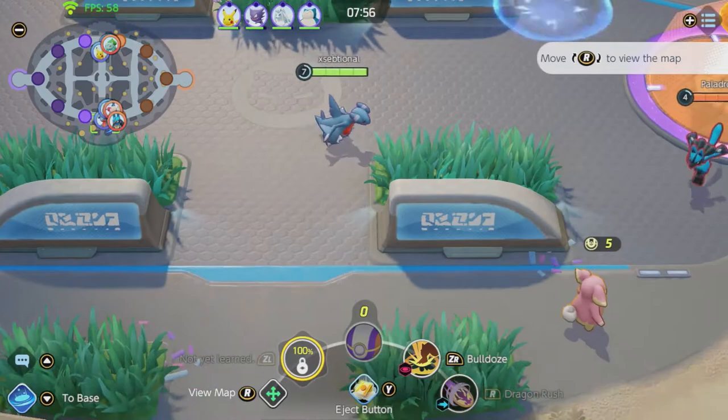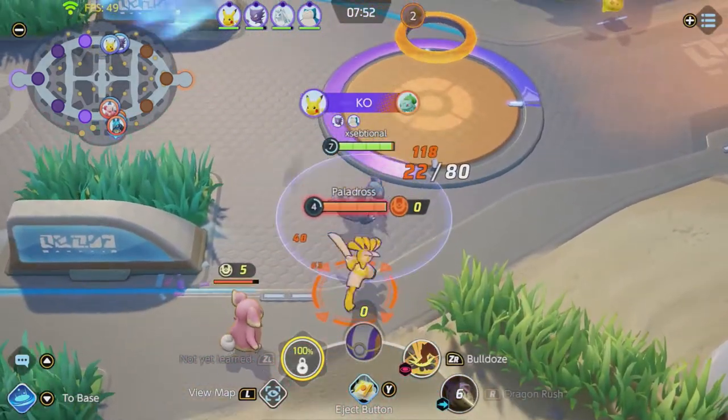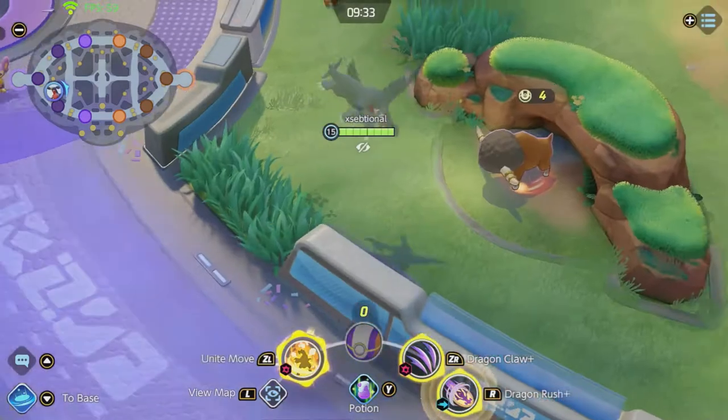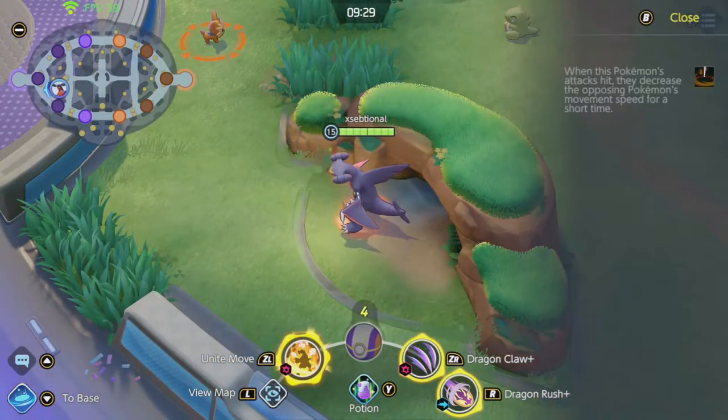Defeating the bigger Pokemon like Ludicolo, Buffalunt, Rotom, and Dreadnought gives you a status buff. Ludicolo gives you a buff that increases your damage whenever you hit a wild Pokemon that is low on HP. Buffalunt gives you a buff that decreases enemy Pokemon movement speed whenever you hit them.